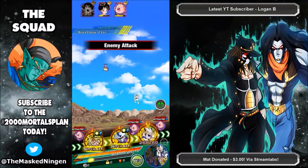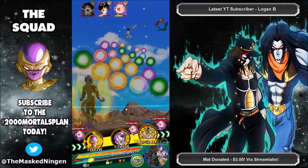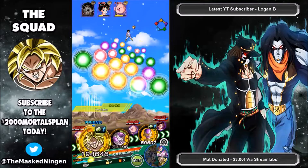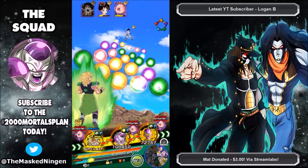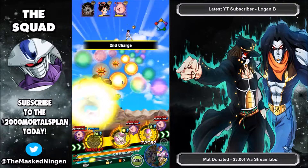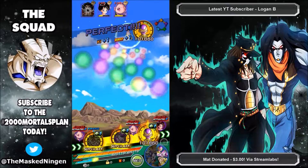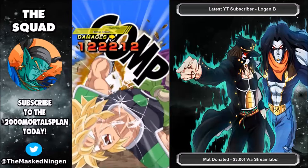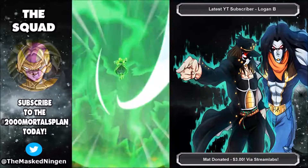He doesn't really provide much support — well, any support really — to the rotation, but he should be able to hold his own at least somewhat. We also managed to find a Rainbow Broly friend, so we're going to leave him in the front spot. With that fully raised Full Power Freezer linked up with the Movie Bosses Golden Freezer, I feel like this is going to be over pretty quickly, so of course Boo has to get off a super attack because we are probably going to end the fight this turn.